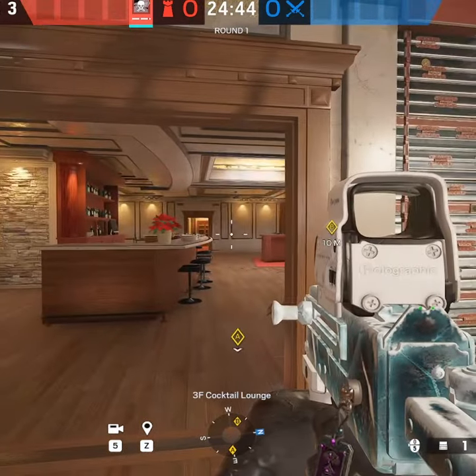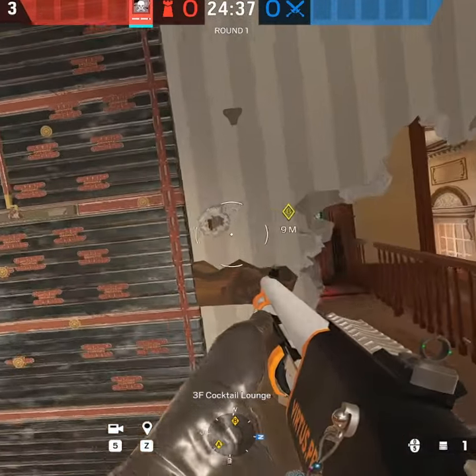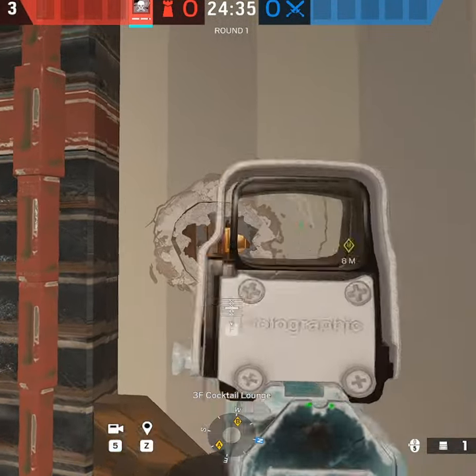This is how you want to set up Bar Cocktail on Cafe. Reinforce cocktail walls so you can play inside cocktail. Make it rotate on the right side, not on the left side, because then you're exposed to Cigar door.